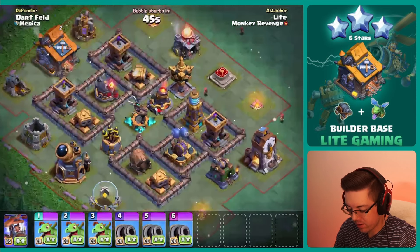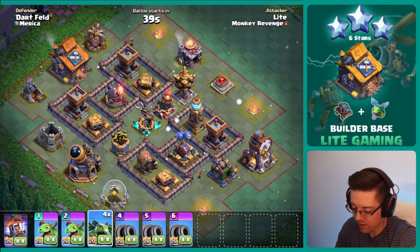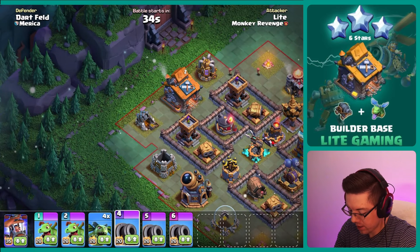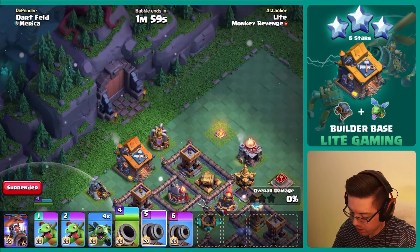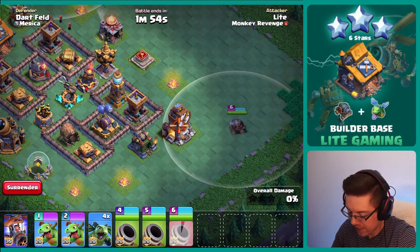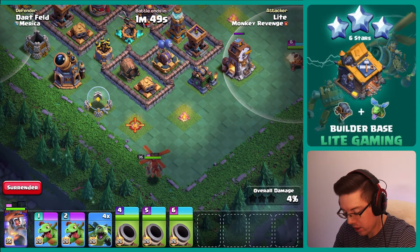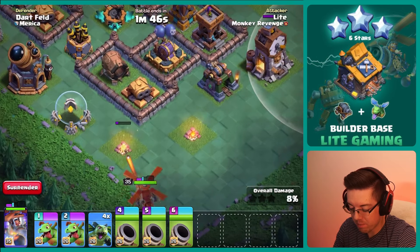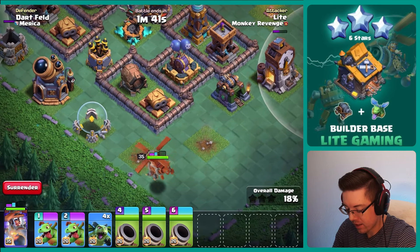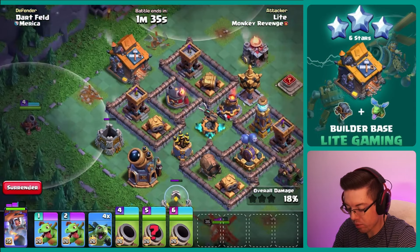We have a symmetrical base here and we've got some exposed arch towers, so I'm actually going to bring in some minions so that instead of using one baby dragon for each of the arch towers we can split it and have two minions take them out instead. Also there's not a whole lot of air coverage, so we can potentially bounce the battle copter around to eventually take out this giant cannon. It should go to the elixir storage, then a double cannon, and then the giant cannon. That should work out pretty good.